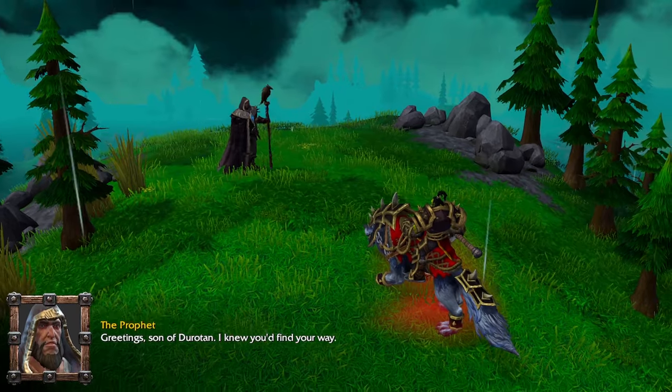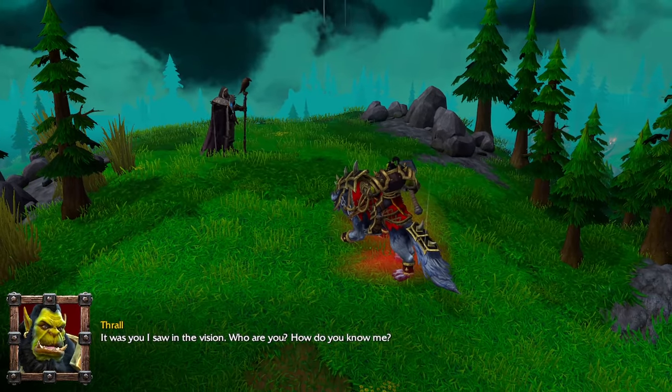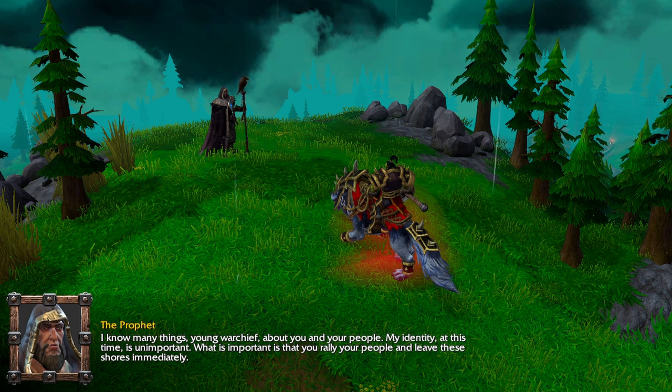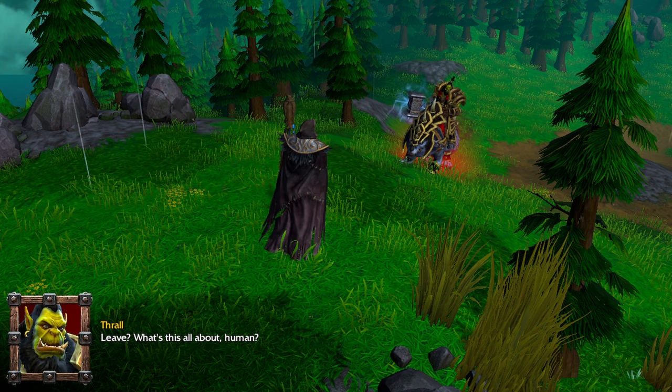Greetings, son of Durotan. I knew you'd find your way — it was you I saw in the vision. Who are you? How do you know me? I know many things, young Warchief, about you and your people. My identity at this time is unimportant. What is important is that you rally your people and leave these shores immediately. Leave? What's this all about, human?